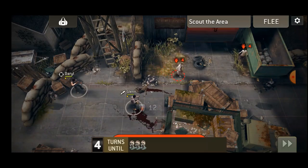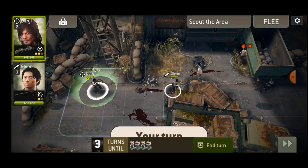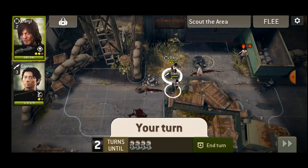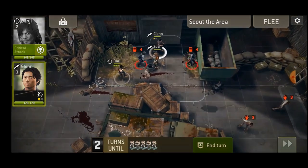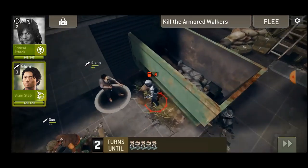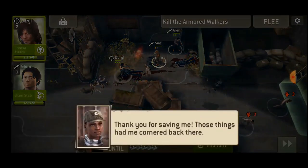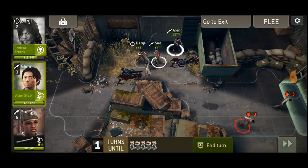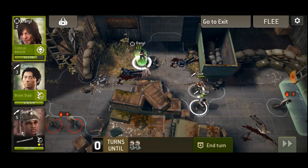It seems they're going towards the little garage thing right there. There's a walker within the office, so that means you have to use the melee weapons. Here we are at Sue, and it's time to go to the exit before any more walkers show up — which did not happen, but we have Daryl taking some out for extra experience points.